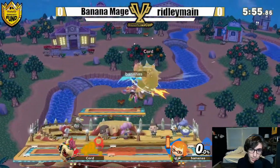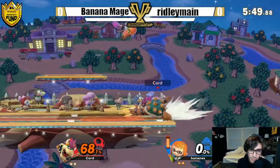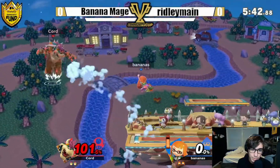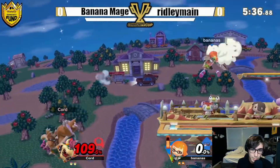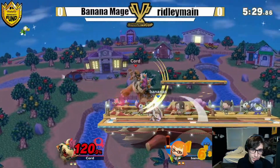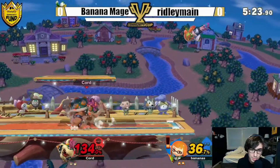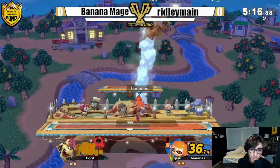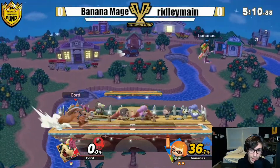But Banana's can go for that second forward air and make that stock disappear just like that. Now buries him with the back air — up throw into up air, goes for that down air, has to go for that back air. Banana Mage is cooking right now, jumping above it, just pummeling Ridley Main. There's another splat bomb — dodges two, sees a third one hit. And there we go, that's another stock gone — Banana Mage just knowing how to move.